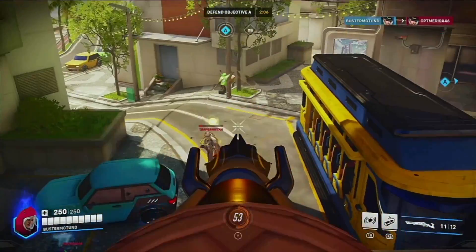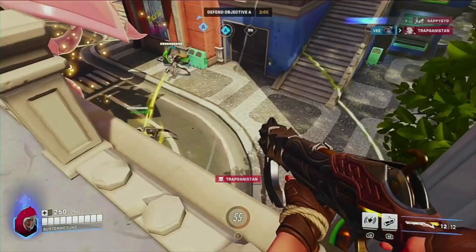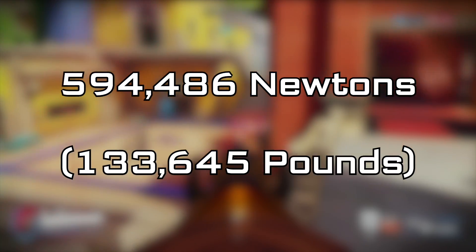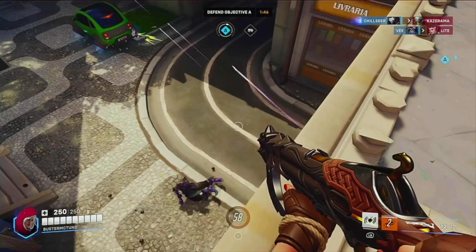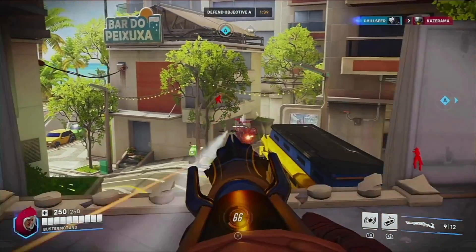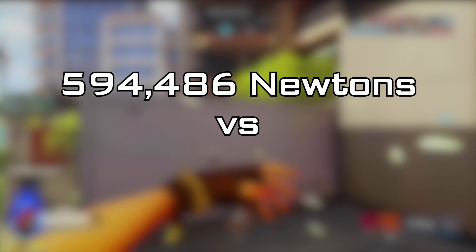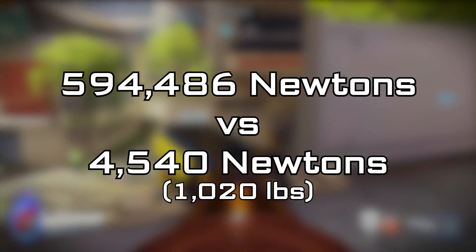If we convert this back into raw force using the radius of a 12-gauge shotgun at the barrel's exit, we get a total of 594,486,000 newtons of force, or 133,645,000 pounds of force. For comparison, a 10-pound 10-gauge shotgun generates about 62 foot-pounds of recoil, meaning that Ash's shotgun fires roughly 130 times stronger than a 10-gauge shotgun. But that's just torque. Moving over to raw power, we get our original 594,000 newtons compared to a 10-gauge's 4,540 newtons, or 1,020 pounds of force.